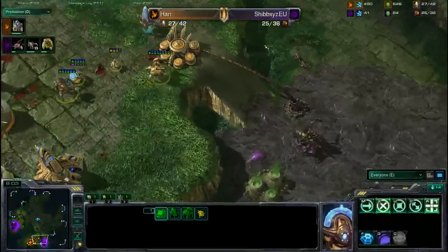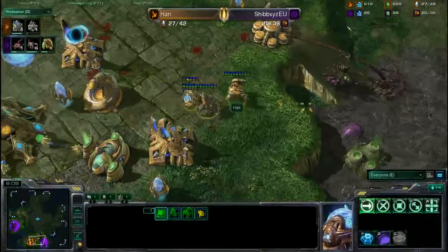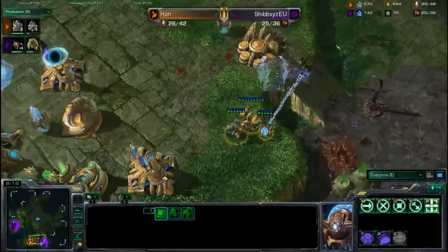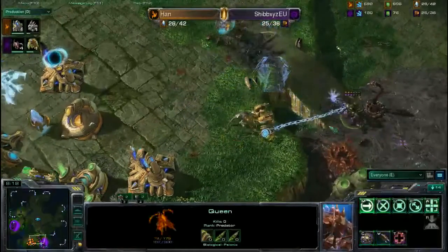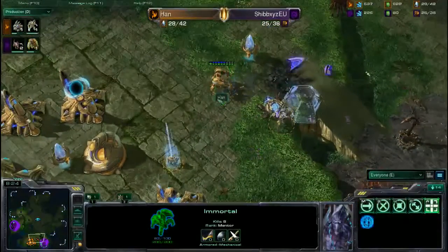He does lose the gateway, and his Cyber is actually in the yellow right now. Does get a second gateway down. He's popping up another Cyber over the back of his base, which is good. But another Spinecrawler going down, and I need to focus that down — very good Forcefield actually. Does lose that first Cyber and will lose a Pylon, but there is a very good chance of recovery.